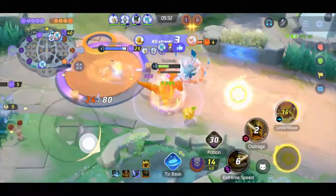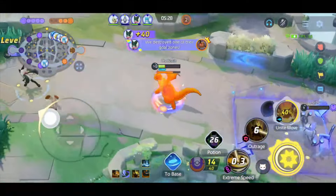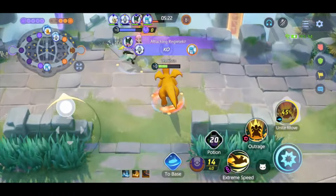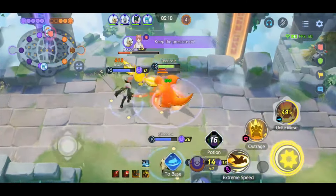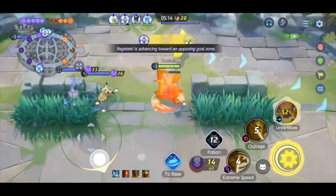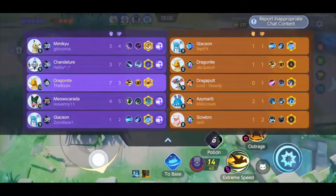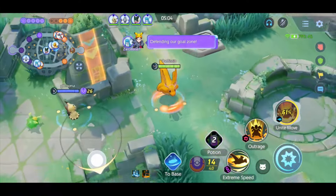Why can't I use my attacks? I don't know. I'm almost dead, but it's fine. Drain Crown, baby! Let's get this objective here. How did you secure that? Are you a flamethrower? You are. Interesting. Looks like it must have been a flamethrower secure, because I did not even see it.